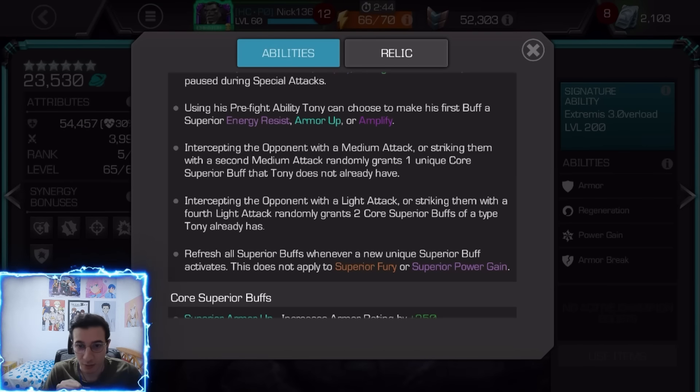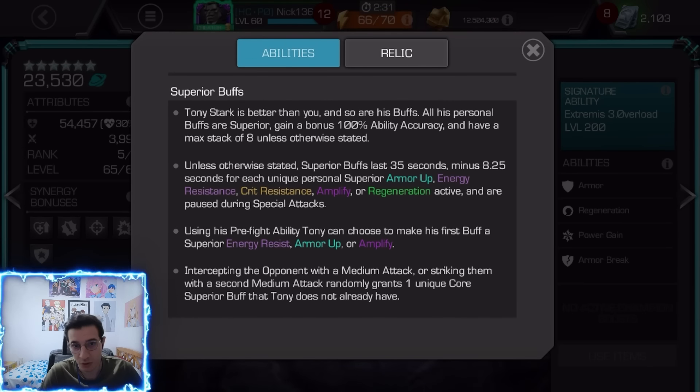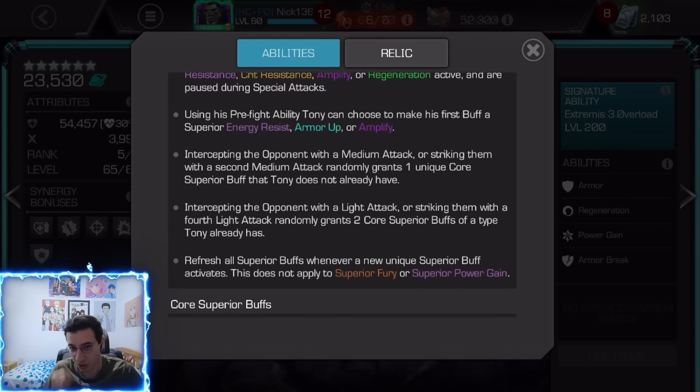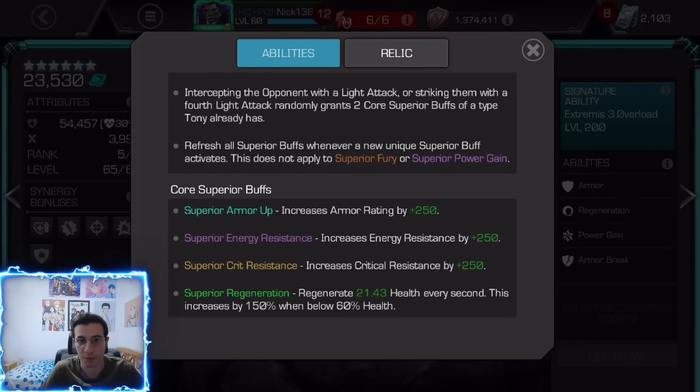You refresh all your buffs whenever you get a new unique superior buff, which happens every time you finish a combo with a medium or intercept with a medium. However, superior buffs last 35 seconds minus 8.25 seconds for each unique buff — so the more unique buffs you have, the shorter the duration. That's by design: losing one means you can re-activate it with a medium intercept or medium combo since it's unique again, which refreshes everything.